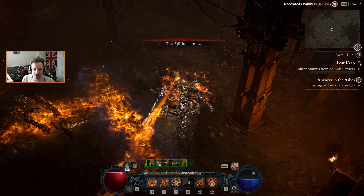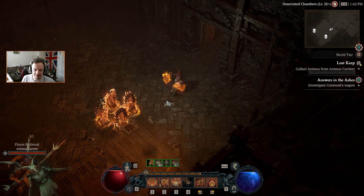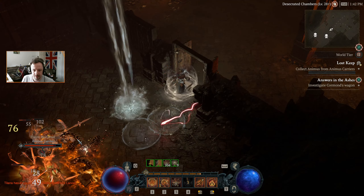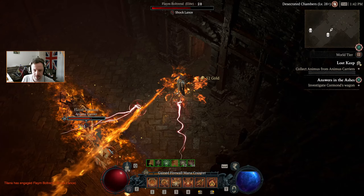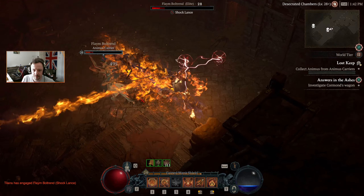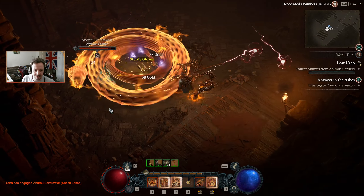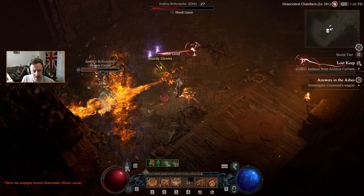There's an animus keeper. Funnily enough we actually got an overpower there — too late for the old elixir because we're now on the Iron Barb one. That's one animus carrier gone.